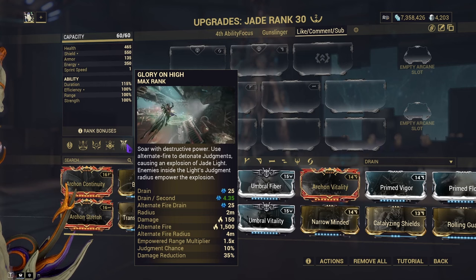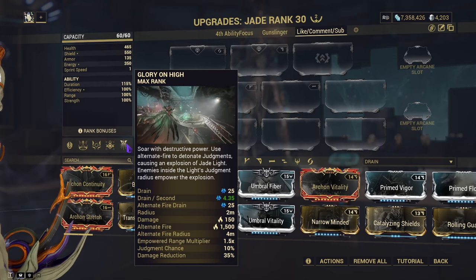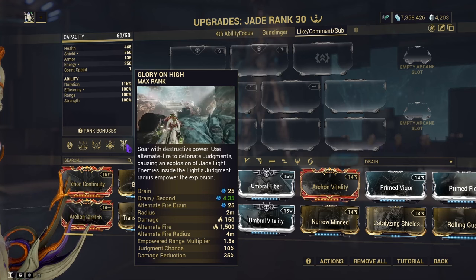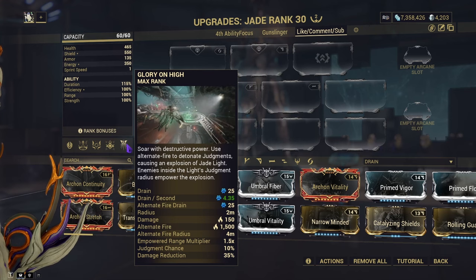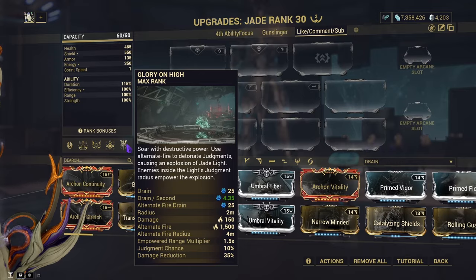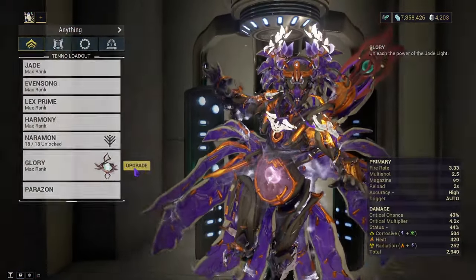Finally, you have Glory on High. This is basically being an Apache helicopter — you fly up, you deal a ton of damage, and you get 35% damage reduction at base. It is also based on your Glory, which is your exalted weapon. Most people use it as an alt fire, but you can also use it for single firing.